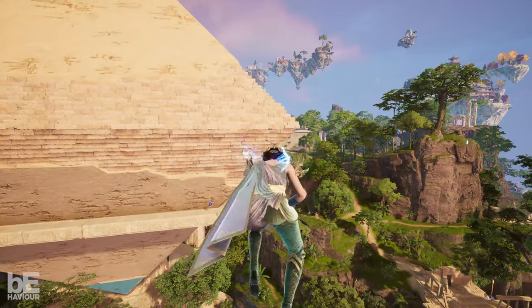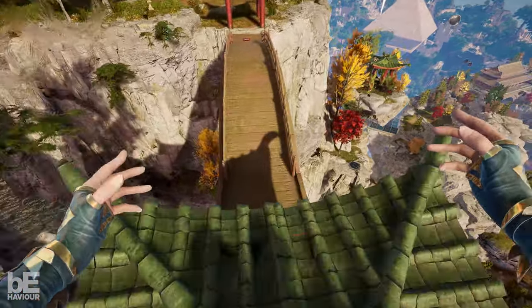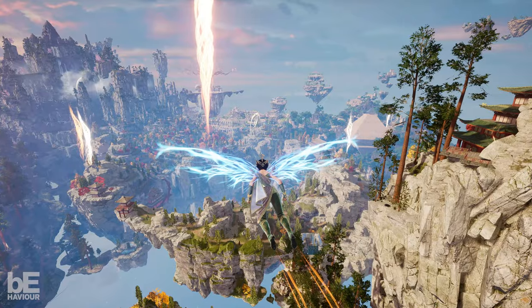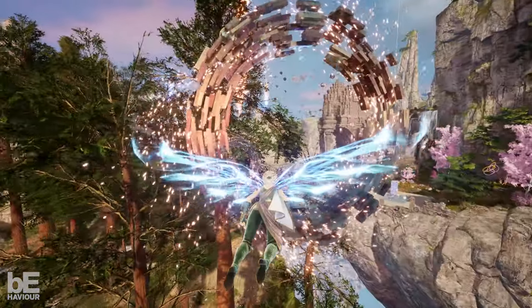The world has a lot of verticality and no fall damage. You can climb, jump, double jump, sprint, wander the landscape on foot, or spread your wings and glide above it. In Islands of Insight, exploration is designed to be part of the fun.